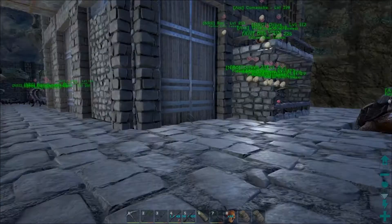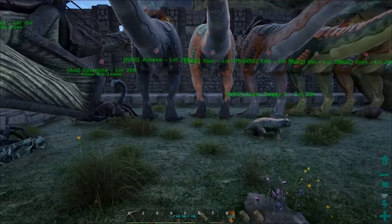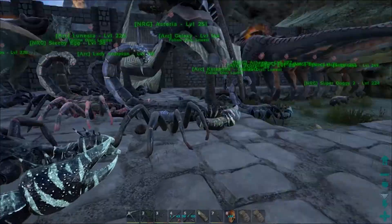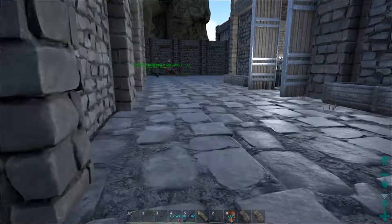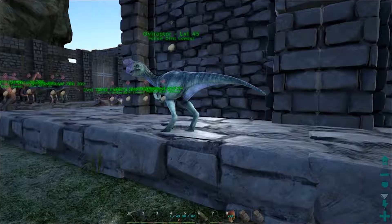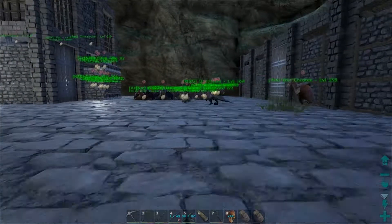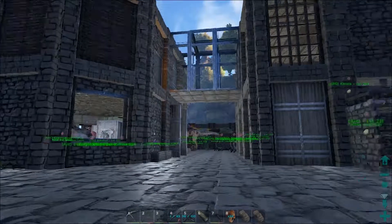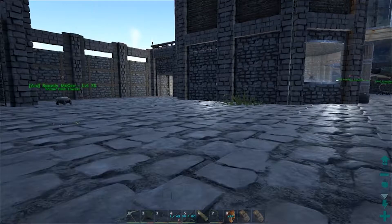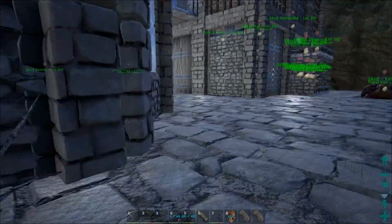I want to move all these dinos to this side, and I'm probably going to do that in the next episode. We're going to push this wall out, get all this filled in with foundations, and start building huts for everything — scorpions, raptors, turtles, galleys, trikes. I want to get this whole area cleaned up. Here in a few levels, we'll get the chemistry bench, so a lot of this crafting area will get ripped out — except for the smithy, fabricator, and Structure Plus station. I haven't done the forges yet but I'm going to do that off camera.